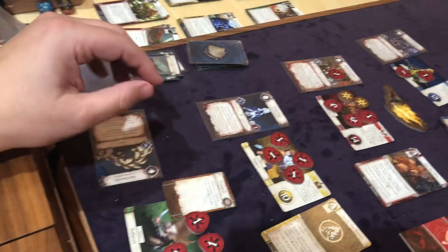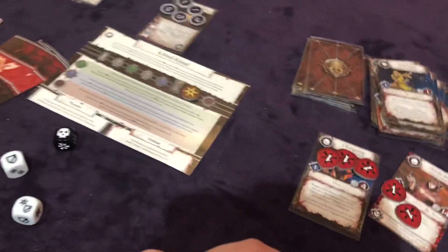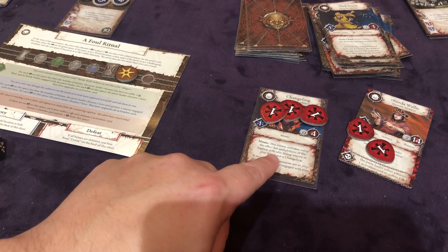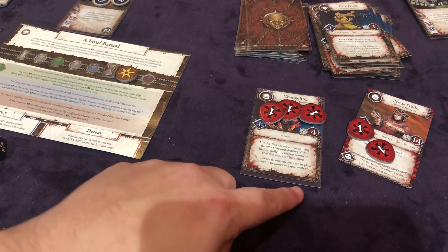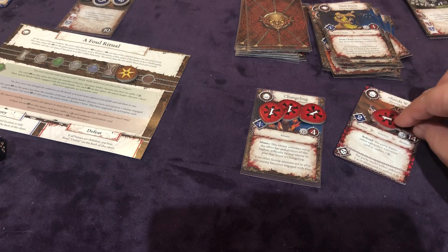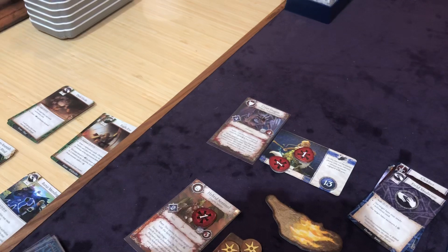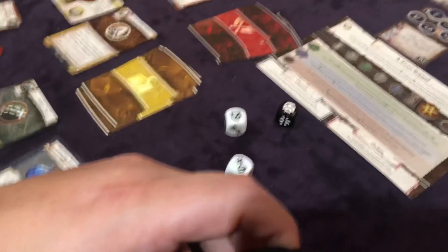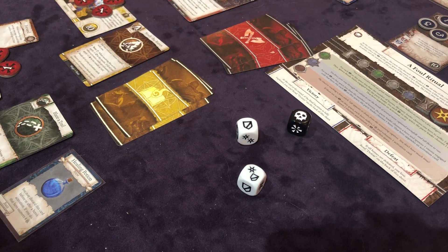The rat swarm is exhausted. So the thief is going to deal with the changeling — this is where it's brutal. This enemy activates using the effect bar of the highest difficulty face-up enemy in play that is not a changeling. And that is the crypt dragon, which is the highest level. The crypt dragon has no damage on it, so it's going to do four damage. Ooh, that hurts to the thief. And that might be a cause for using the health potion.